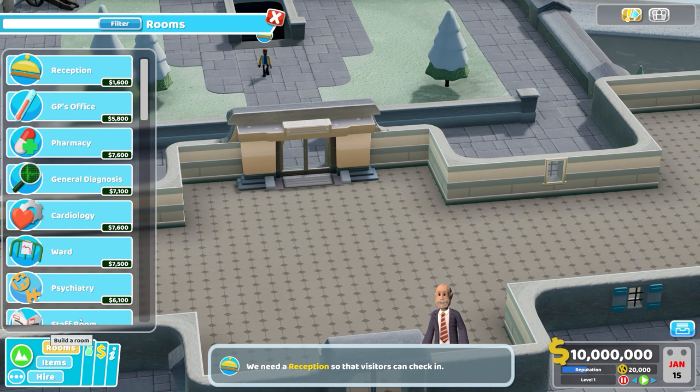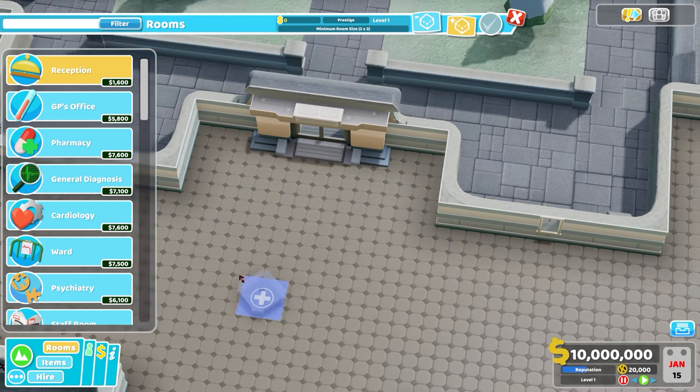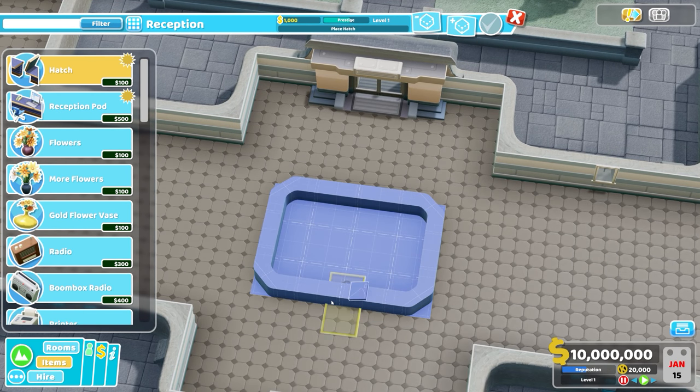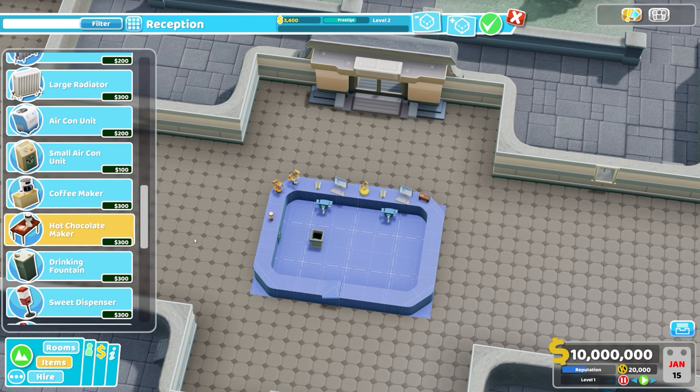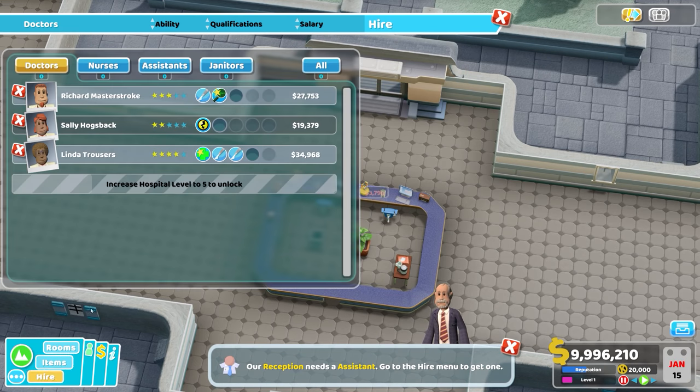I'm going to build a reception and get this hospital underway, then I'll show you some of the new bits and bobs. And there's a hot chocolate maker, which is obviously what everybody wants. And a plant, just to make it look nice.